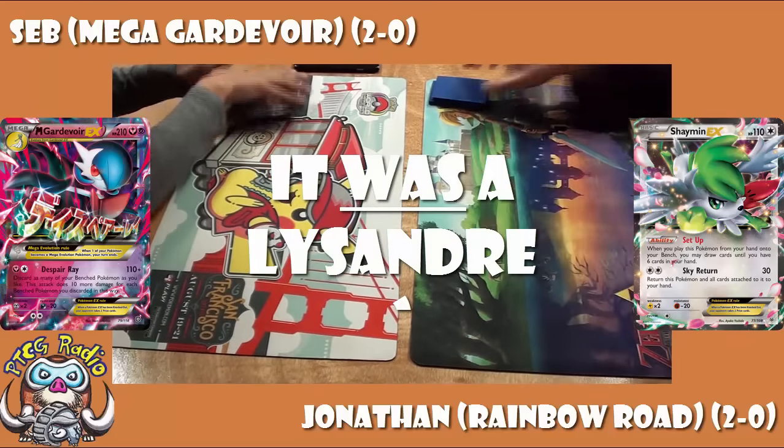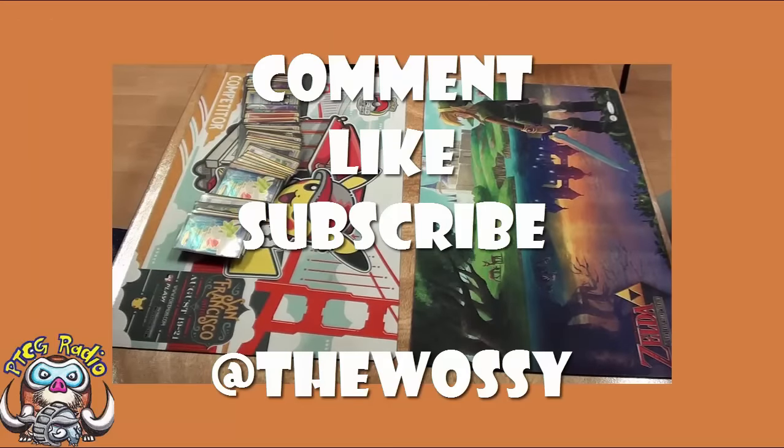Rainbow Road can beat Gardevoir — it really can. The problem is it needs to be one-hit KOing EXs with a Zaneus every turn. You saw early game there was a turn where Jonathan could have taken out the Gardevoir and gotten himself in a good position, but he was unable to do so. He couldn't stream Zaneus's, and off we went. The lesson here: playing a consistent deck that sets up is a good play, because there will be games where you win simply because you set up and your opponent doesn't. If you'd like an analysis of Seb's deck, put it in the comments — if I get enough requests I'll do one in the next day or two. Comment, like, subscribe. My name is Ross, and you've been watching PTCG Radio.